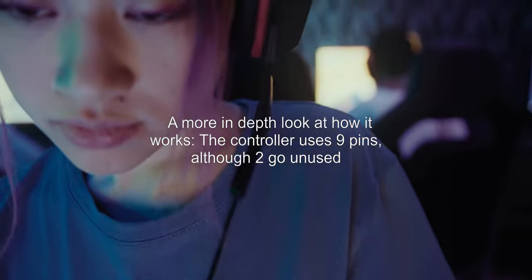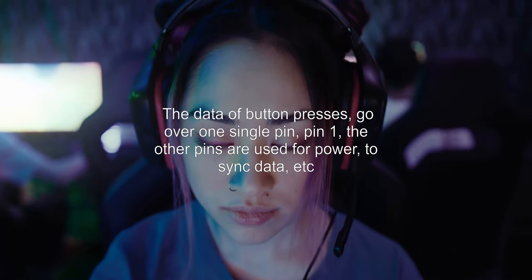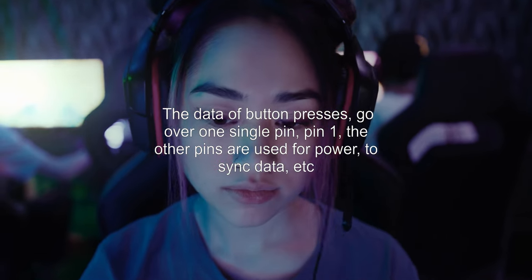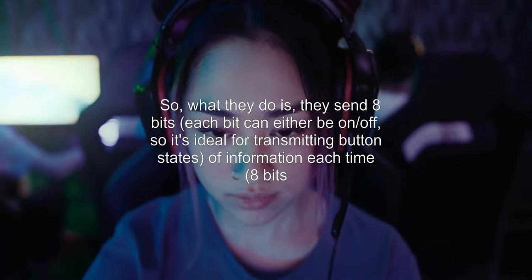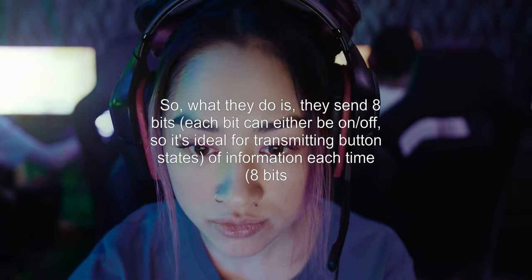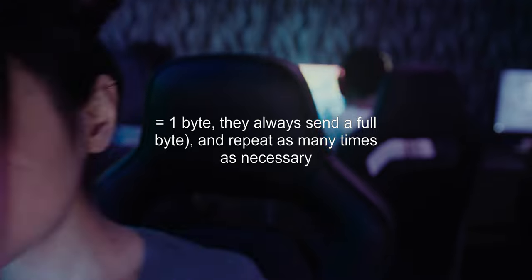For a more in-depth look at how it works: the controller uses 9 pins, although 2 go unused. The data of button presses goes over 1 single pin — Pin 1. The other pins are used for power, to sync data, etc. They send 8 bits at a time; each bit can be either on or off, so it's ideal for transmitting button states. 8 bits equals 1 byte, and they always send a full byte, repeating as many times as necessary.